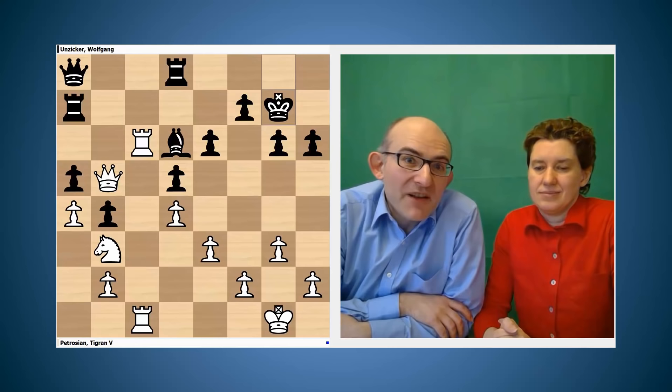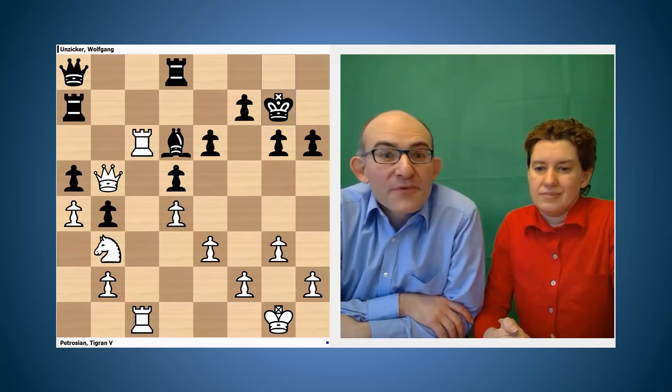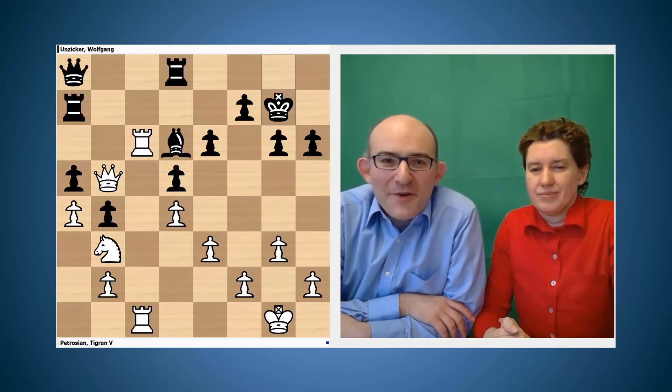Hi, I'm GM Matthew Sadler. And I'm WIM Natasha Regan. One of the things that we had a lot of fun with whilst writing the book was looking at AlphaZero's middle game strategies and then trying to find similar strategies from games from great players. We're going to look at some daring king marches, first by Tigran Petrosian and then by Keith Arkell, and then see how AlphaZero executes similar strategies in its games against Stockfish.